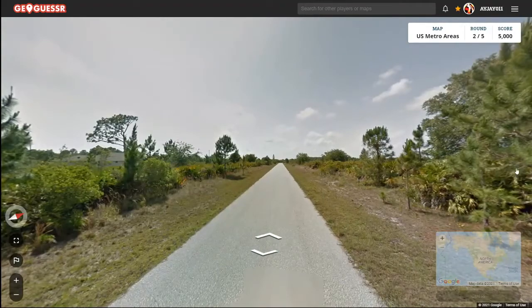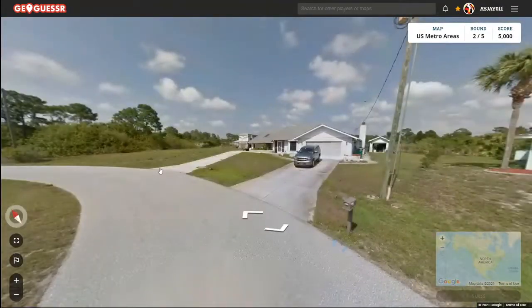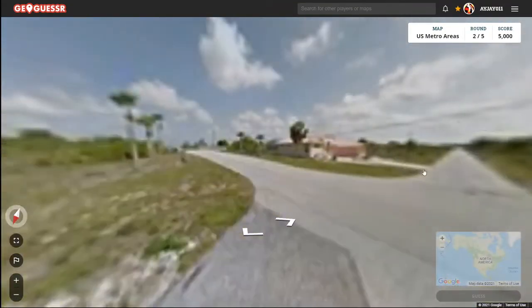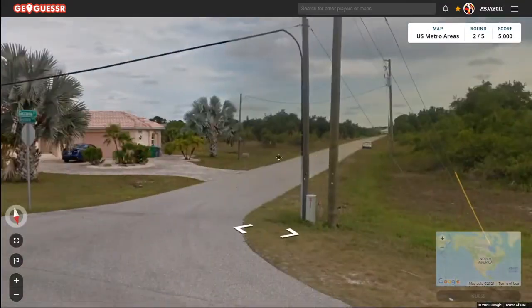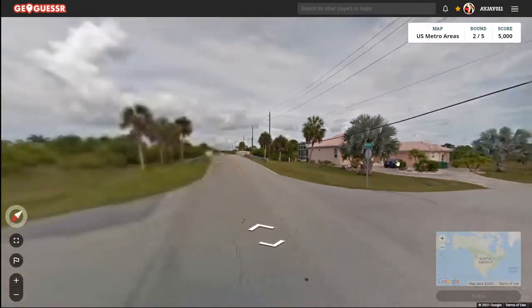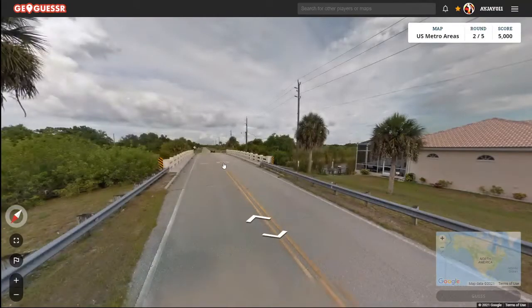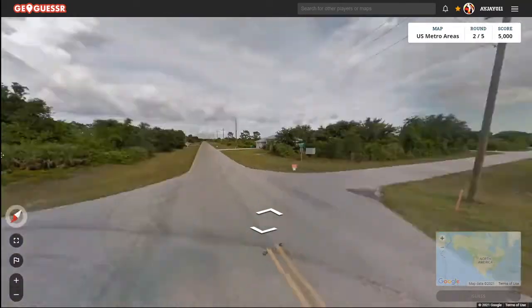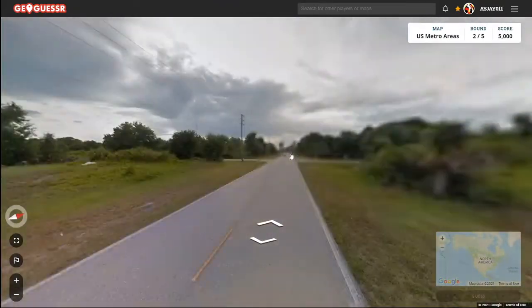Round two. I think we're in Lehigh Acres again, you know, that suburb of Fort Myers. Or it's Punta Gorda — it's gotta be one of those two. We got Clarence Lane and Keystone Boulevard. There's like a little river here, or a canal maybe. I'm actually gonna go west here, cause I have a feeling we're in that Lehigh Acres place.